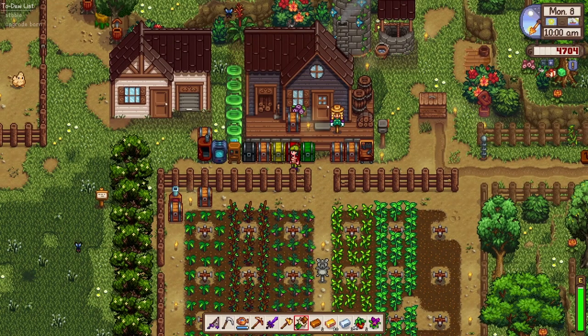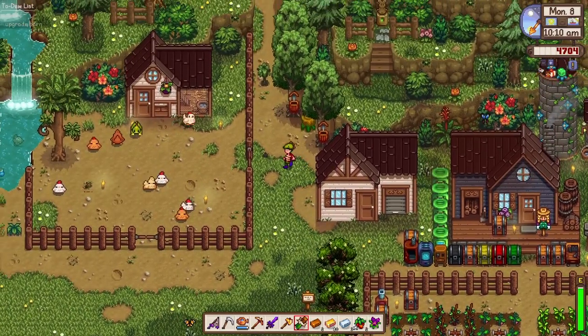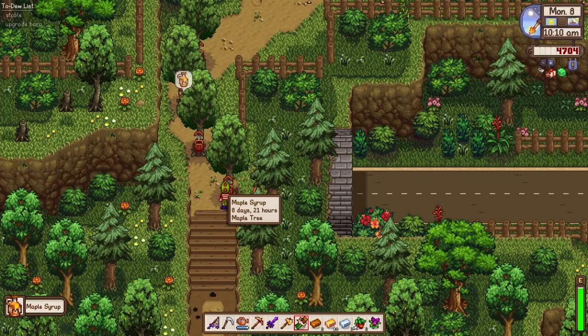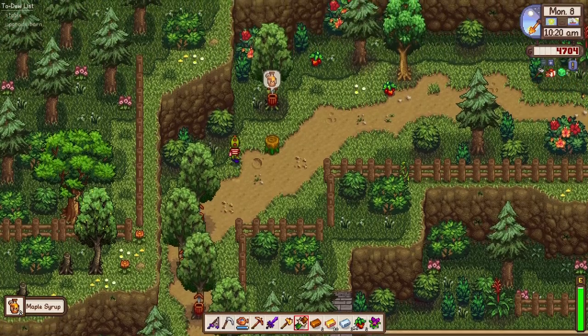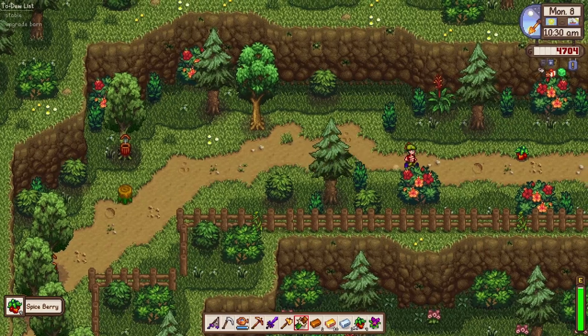I just want to go from point A to point B very fast. Look at this — we have our maple syrups ready! We also need to upgrade our barn. We are currently working on the animal bundle for the community center, so we need some goat milk.